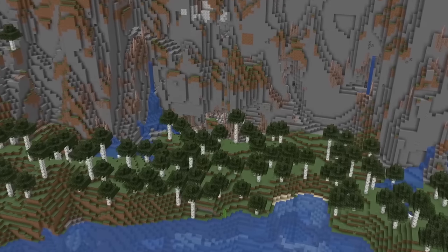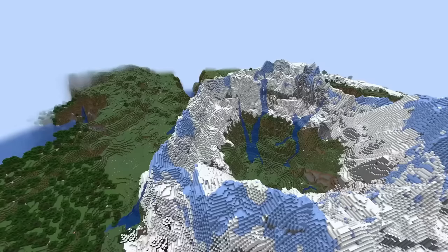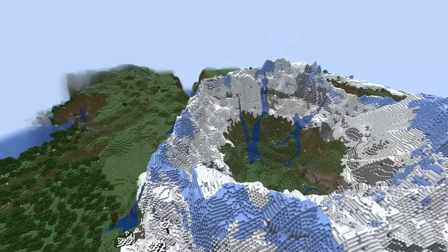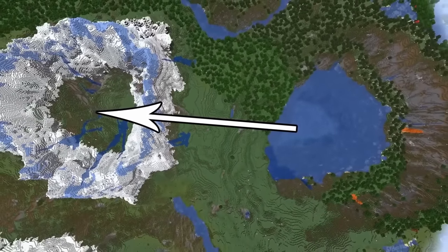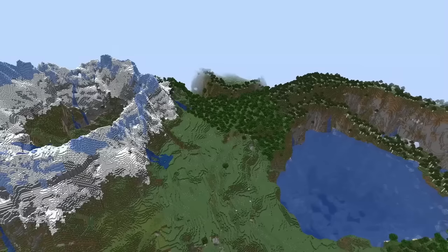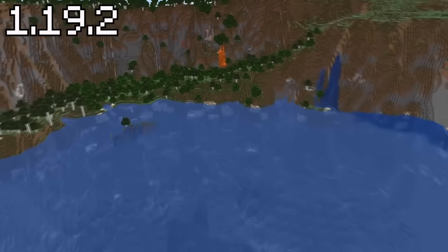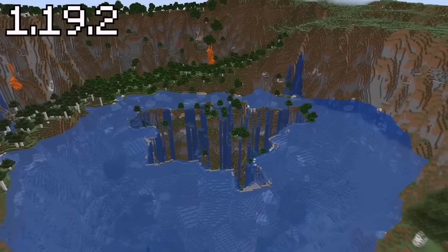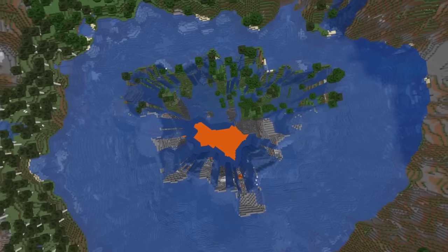Below the lake is a huge cave system which, when followed all the way through, will lead you to a new exit on the surface. Flying up reveals an enclosed mountain range that, when looked at from above, looks like you could fill it up with water from the mega lake nearby. And if that wasn't already the coolest seed, going from version 1.19.3 to 1.19.2 will actually generate a sinkhole inside of the lake, creating this crazy looking oasis formation.